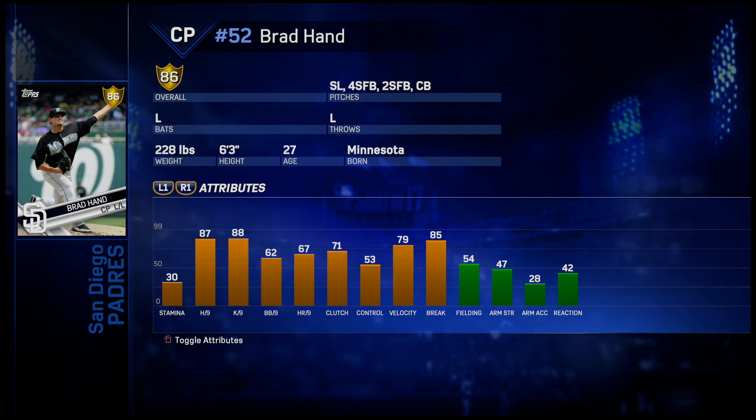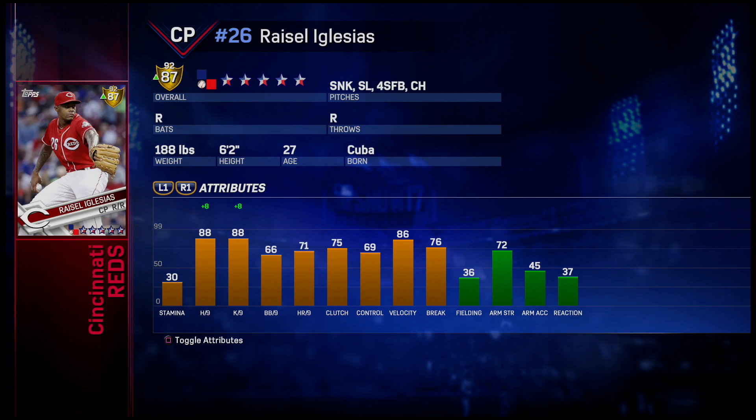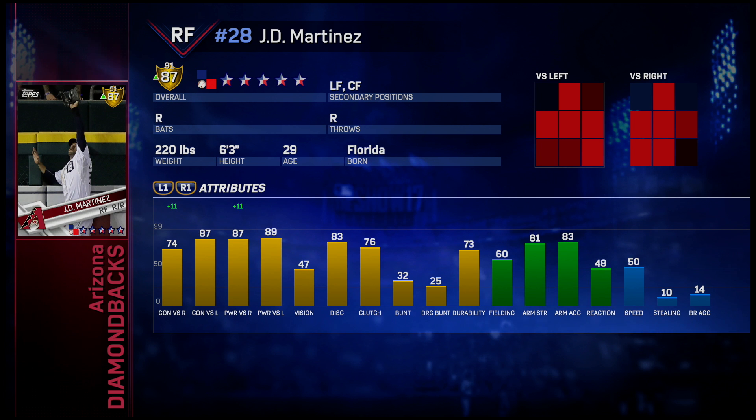Now onto our bullpen - we added two new arms. The first one being Brad Hand, mentioned by Diamond Dynasty King and Abby the Goat. We get a nice lefty with good H/9 and K/9 numbers. The other bullpen pitcher we added was Raisel Iglesias, mentioned by Diamond Dynasty King, Abby the Goat, and Sid Paulston. Once again good H/9 and K/9 numbers, also has good pitches.